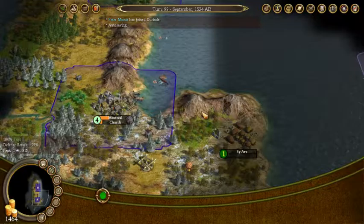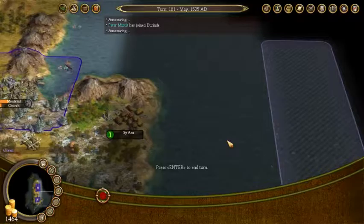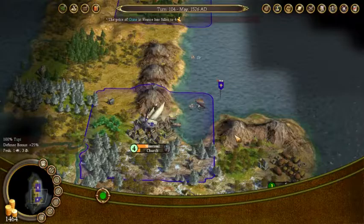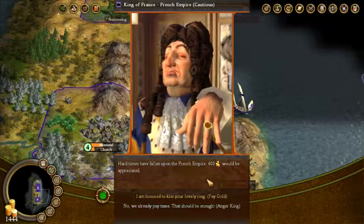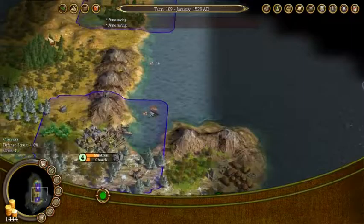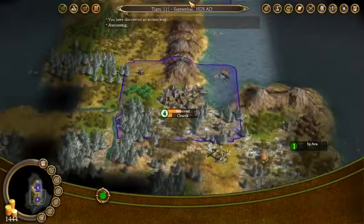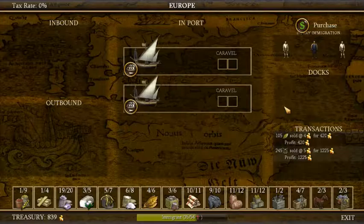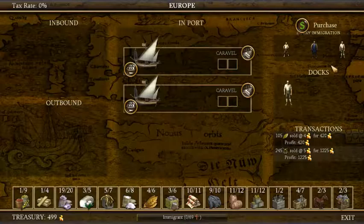Hopefully we'll have 3,000 gold and be able to get a second boat. Now the ship you start off with the Dutch is a bit of a bigger ship, so you can transport more stuff. The king wants more gold — I'm going to anger him, which means he's probably going to bolster his forces. I haven't seen the motherland invade unless you've rebelled, but I could be wrong. So we're going to sell all this stuff — that puts us over 3,000, so we're going to grab a second caravelle.